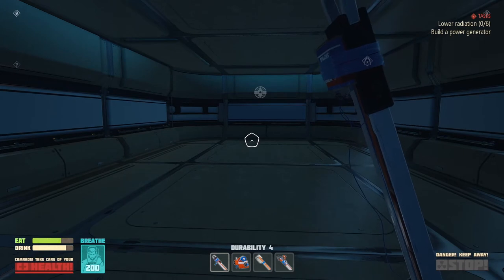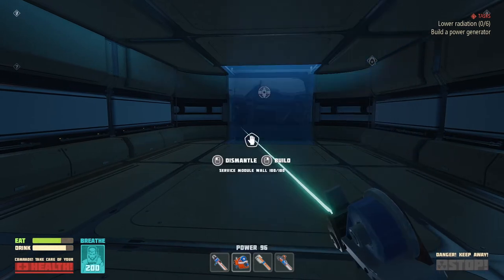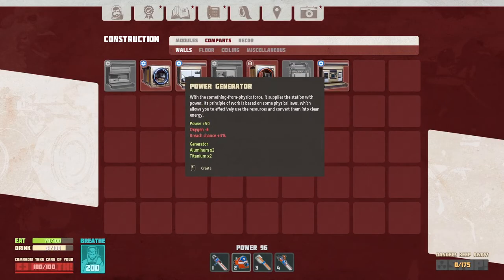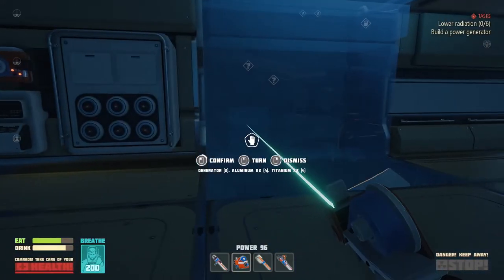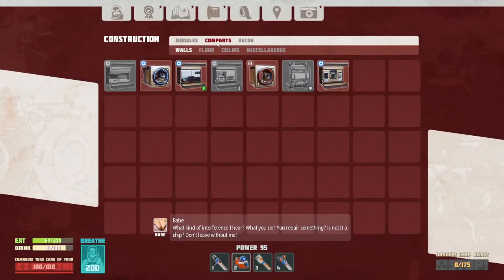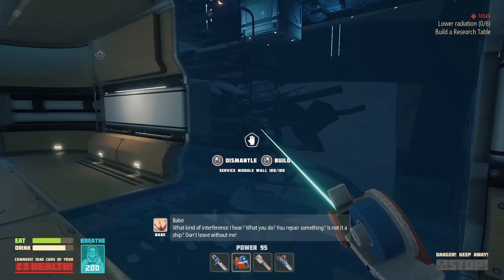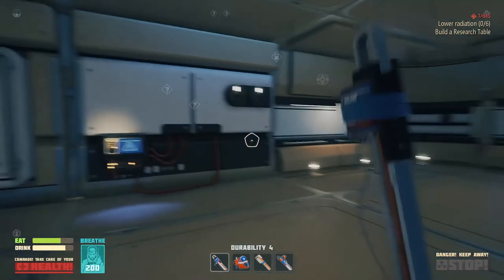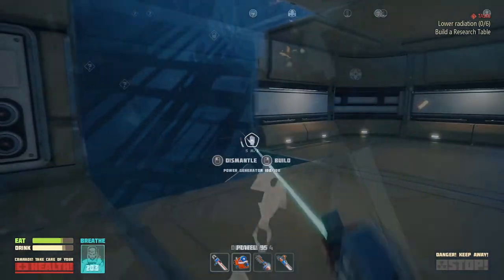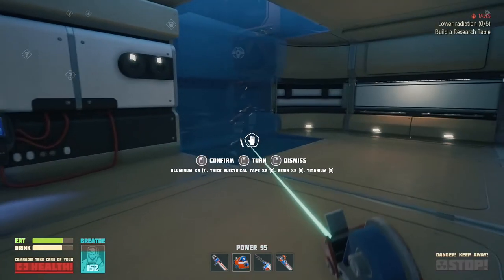Let's build a power generator — I think we were prepared for this. Power generator online. Build a research table — I don't know if I was prepared for this. We need aluminum and thick electrical tape, that's the stuff I don't have, so we're gonna have to find some more aluminum and thick electrical tape. Alright, research table.